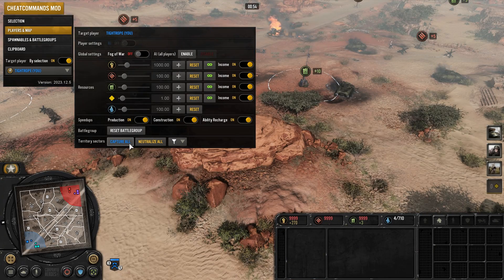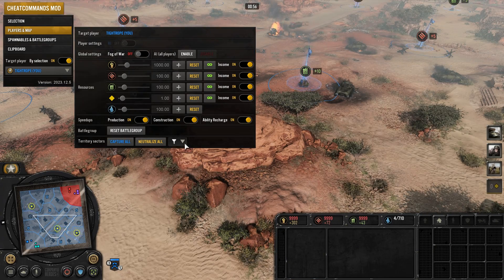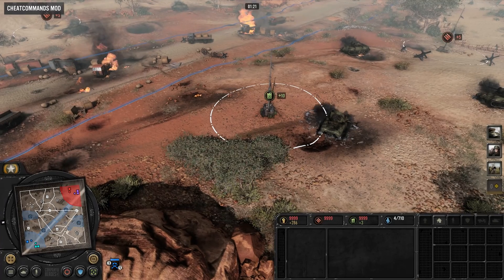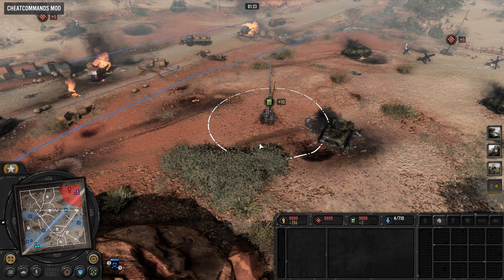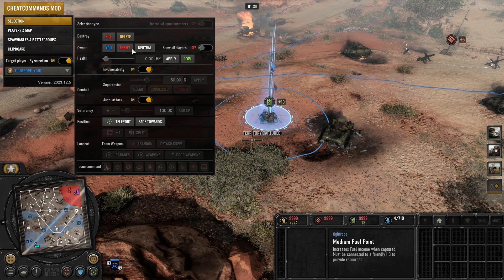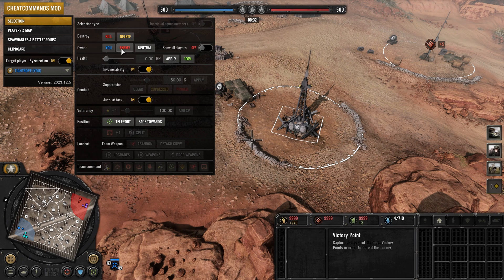At the bottom, you can capture all the points on the map, which you can customize by resource type, and you can also neutralize them. If you want more precise territory control, select a point, then open the selection menu where you can choose the owner. Unfortunately, due to a technical limitation, you cannot do this with victory points currently.